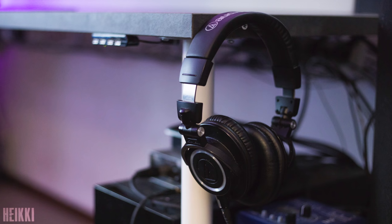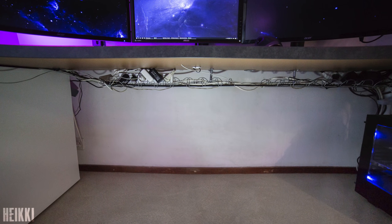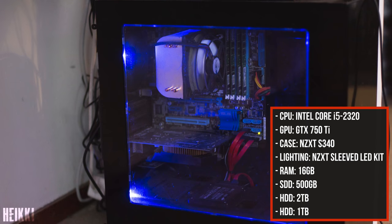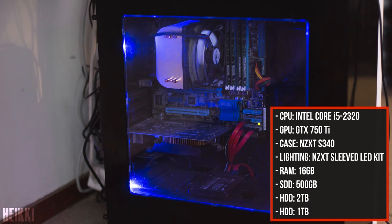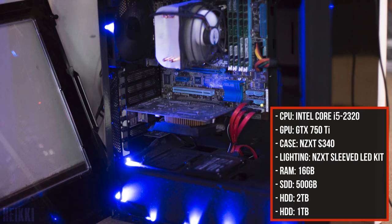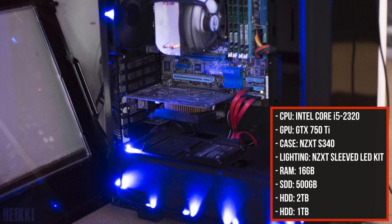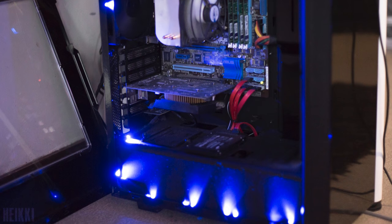The cable management seems to be under control for the most part — there's a lot going on underneath the desk, but the Signum rack has most of that contained. However, the wires behind your PC might need a few Velcro straps or a cable sleeve; I'll drop a link to one I recommend below. I don't even know how that tiny 750 Ti is handling three monitors — that's pretty crazy. If you're watching this, toss me an email and I'll send out a brand new GTX 1050 Ti. I know it's not much, but it's definitely a nice upgrade.